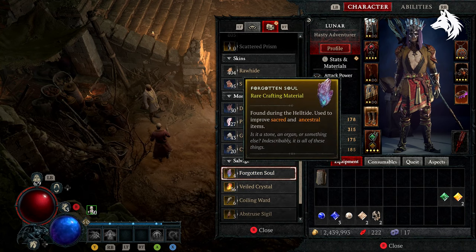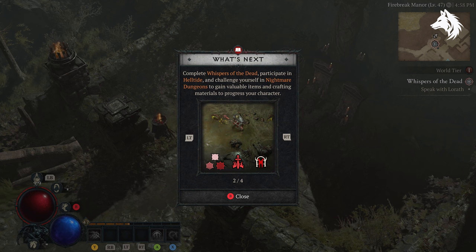If you're a new player, Helltides will not spawn until you finish the main story and unlock world tier 3, then the events will spawn on the map every couple of hours.